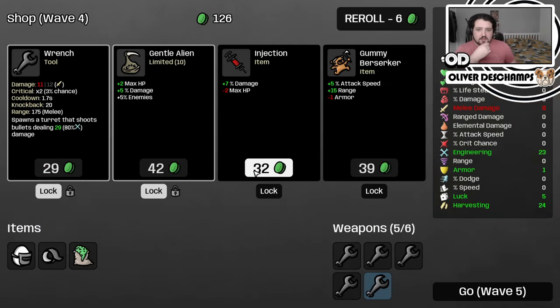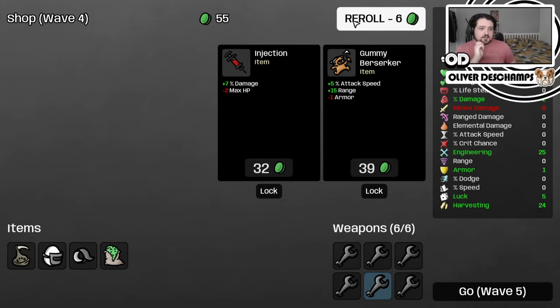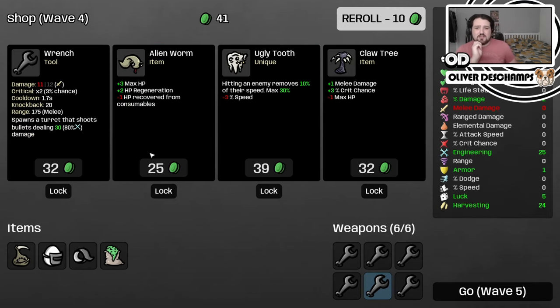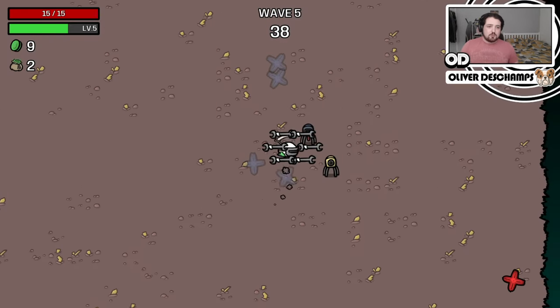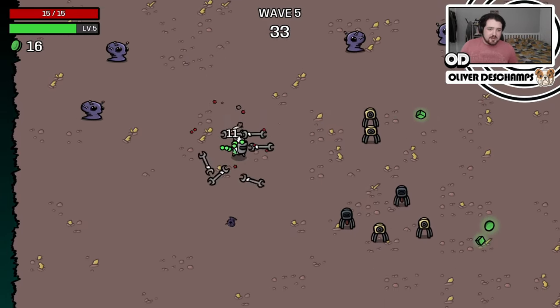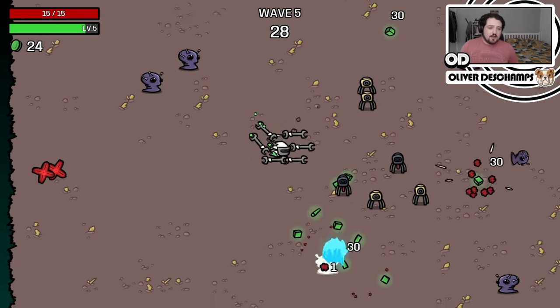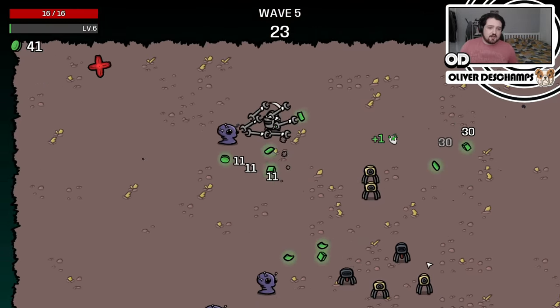Let's get the harvesting going and get another wrench in there, and this for more enemies. We've got two level 2s now, so that will spawn two flame turrets. Look at us - we're just a man full of wrenches. You can get screwdrivers as well, which spawn mines. They are pretty good, but I like the wrenches - the damage they put out is nice.